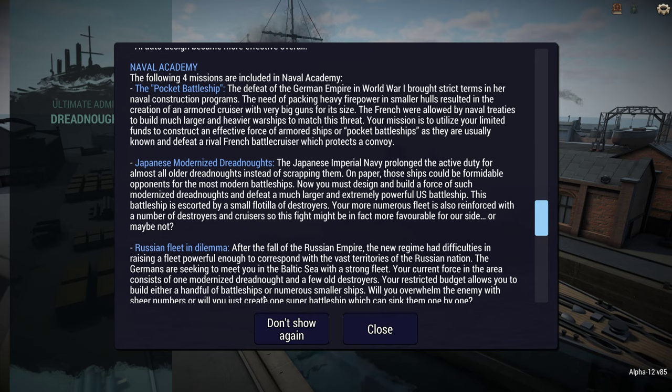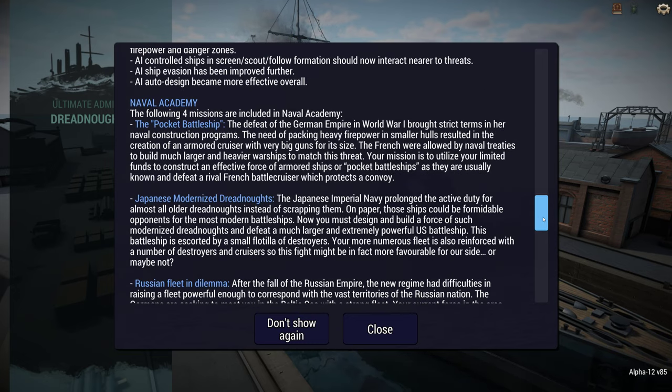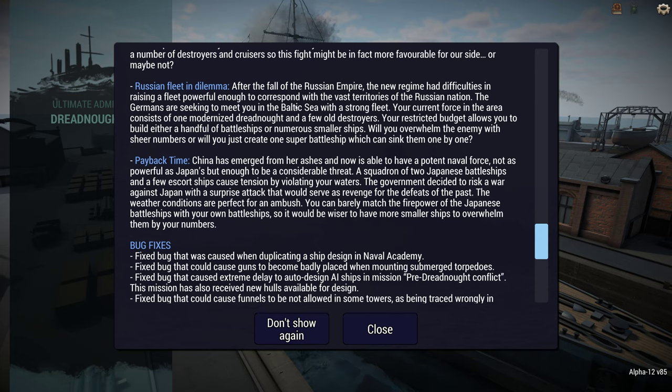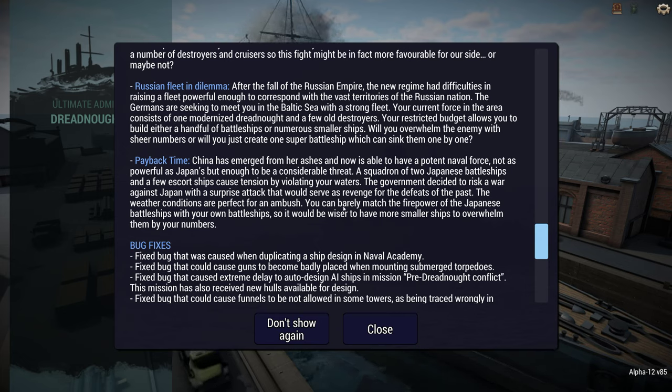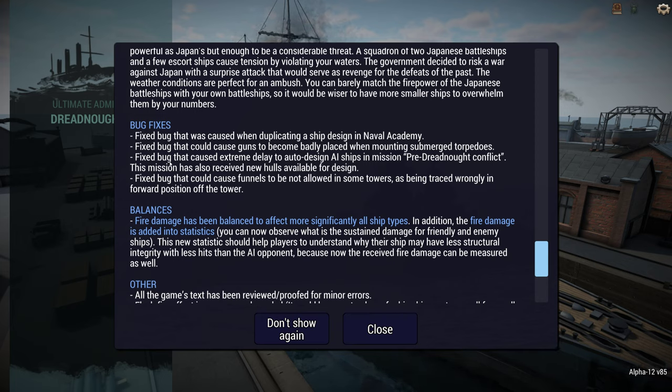Four new Naval Academy missions, which I will probably have a go at off camera. One on a German pocket battleship, one on Japanese modernized dreadnoughts, one on the Russian fleet, and one on China taking on Japan. And a bunch of bug fixes, including one I have seen — when you put down an underwater torpedo, it would complain that the guns couldn't fire. Well, they could.